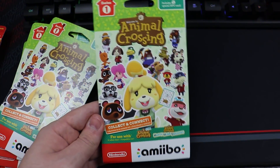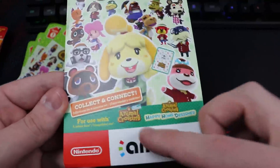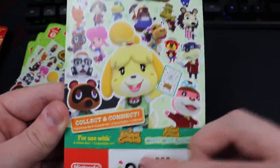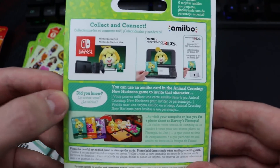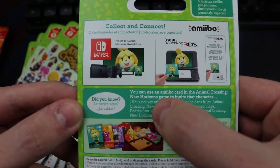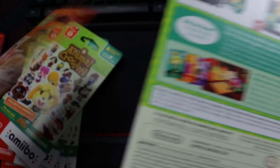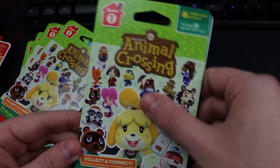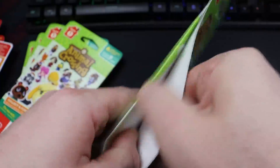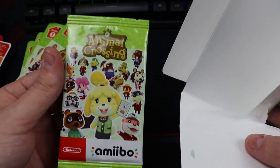Before we open the packs, I wanted to show a cool change Nintendo made. These packs now have the Animal Crossing New Horizons logo on the front, which wasn't there before. On the back there's a Nintendo Switch and it says 'ways to use them in New Horizons' — like Harv's Island and inviting to the campsite. Also, the pictures on the back with the cards in New Horizons scenes are different based on which series it is. The cards come in a cardboard outer layer.